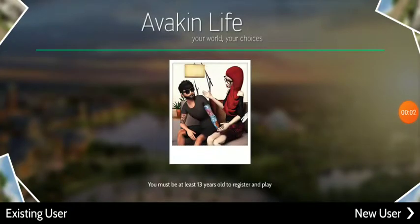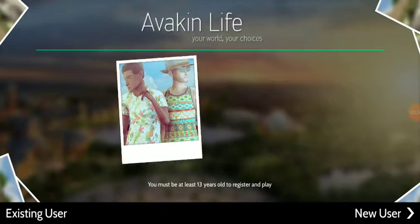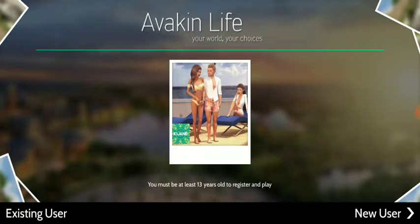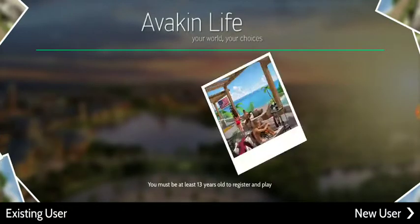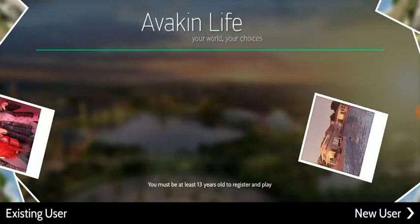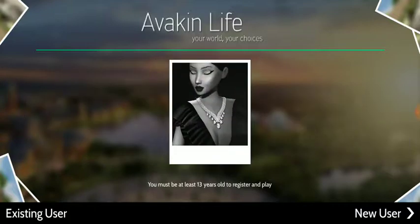Hello everybody, this is Dragon Slayer coming at you today with Arc in Life. This is a multiplayer game that deals with real life situations such as buying a house, spending money on clothes — anything you do in real life. Today I'm going to show you how to make your own character.